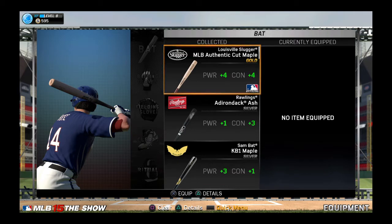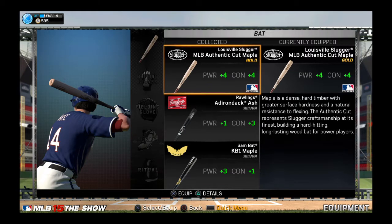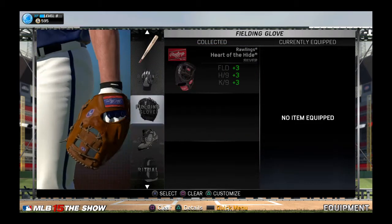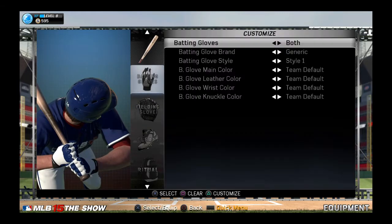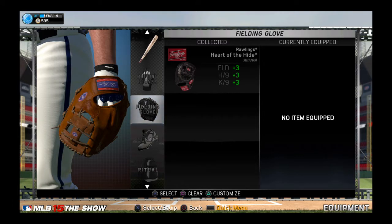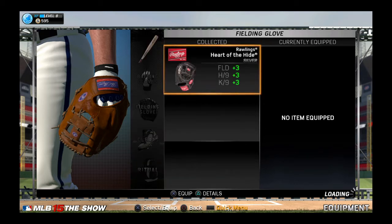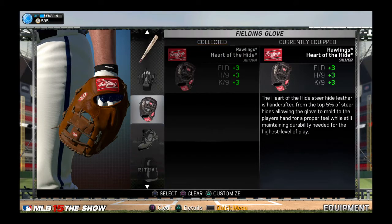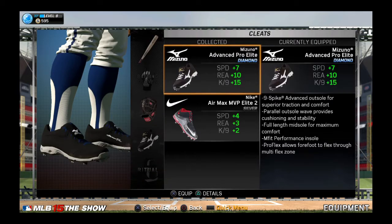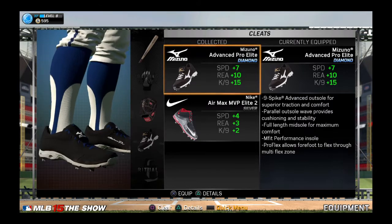I'm gonna decide to equip some gear. I'm gonna select the Louisville Slugger bat because this is the Reds — it's the best bat on there. I'm gonna keep the batting gloves he has on now, but actually first I wanna give him one batting glove, then I'm gonna give him a Rawlings fielding glove instead of the generic one — even though there's practically no difference, I just wanna make him look more authentic.